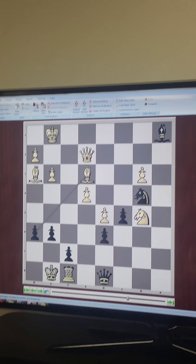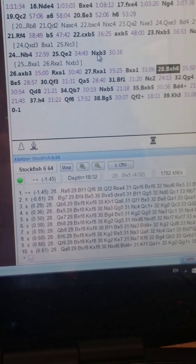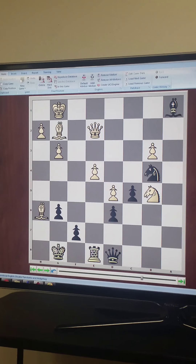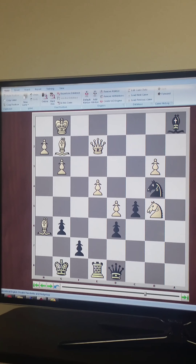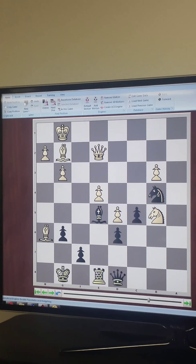I wanted to keep the bishop on board — I didn't want to get attacked. The engine already thinks you're completely winning here, at minus one and a half. Rook a — it's going to be precise of course. Bishop g2, and now I have a variety of moves. I just want to shut down any counterplay or cheapo, so I just put the bishop on e5.